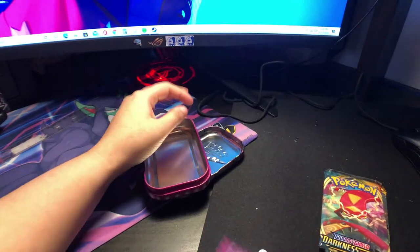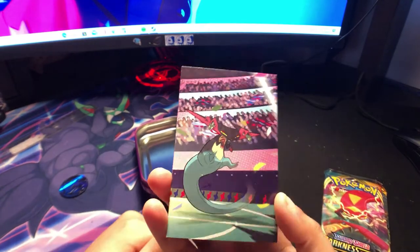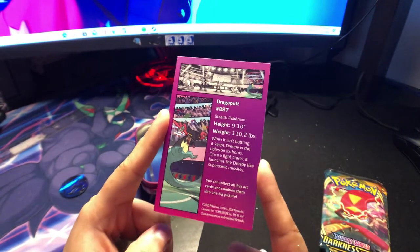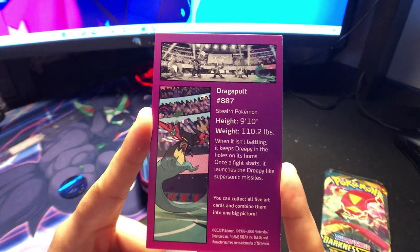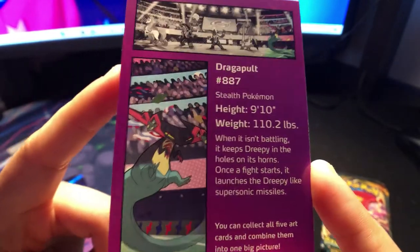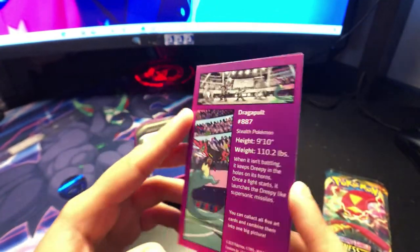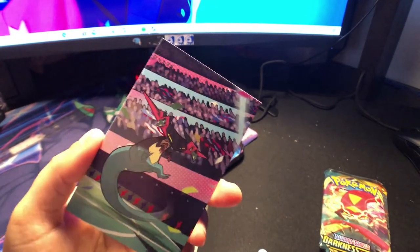And then we got the Dragapult card. Stealth Pokémon, it's 910. I guess that's because of the tail. When it isn't battling, it keeps Dreepy in the holes on its horns. Cool, I didn't notice that. See that? Right there? Once a fight starts, it launches the Dreepy like supersonic missiles. That's actually a good idea — it has a little Pokémon in its ears.